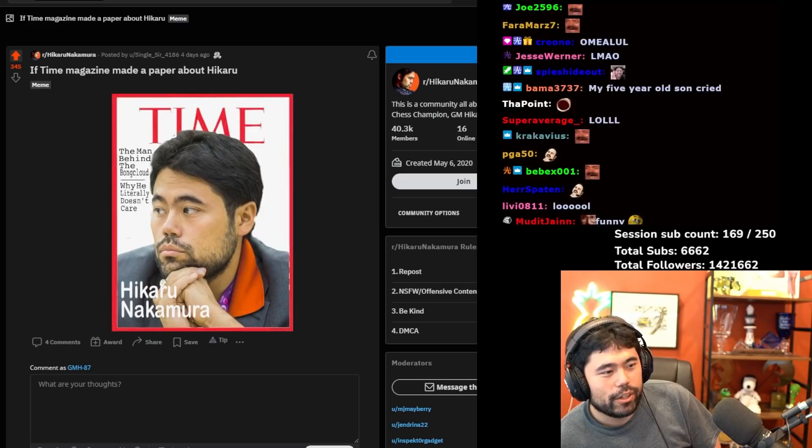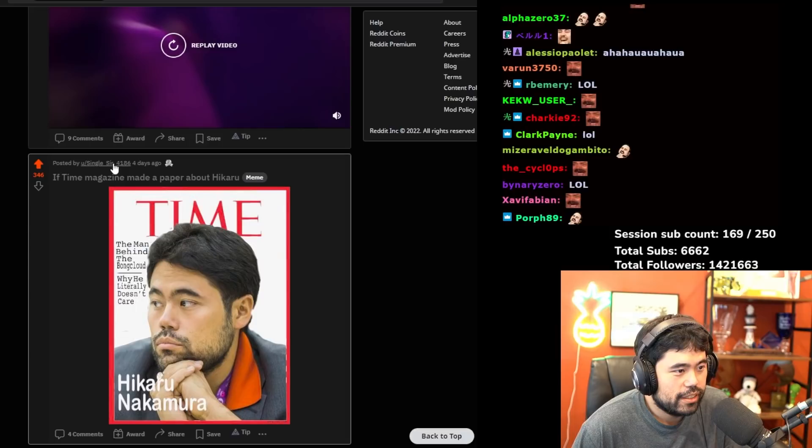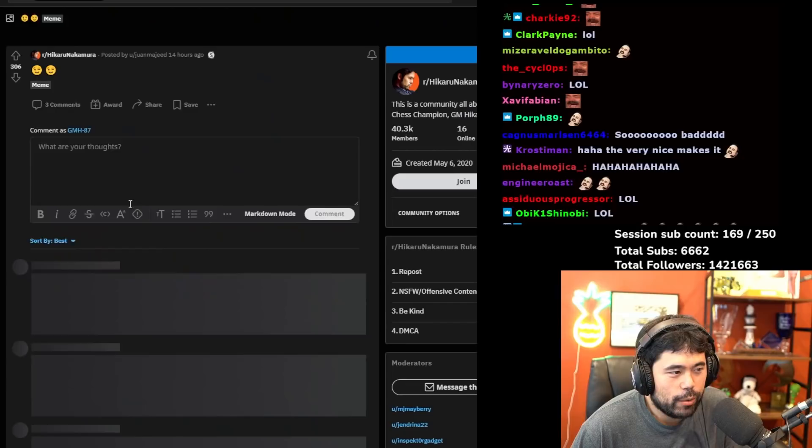Let's keep going. 'If Time Magazine made a cover about Hikaru' — okay, this is Time Magazine: 'The man behind the Bong Cloud — why he literally doesn't care: Hikaru Nakamura.' Very nice, I like it, well done. If only I was on the cover of Time, that'd be great.